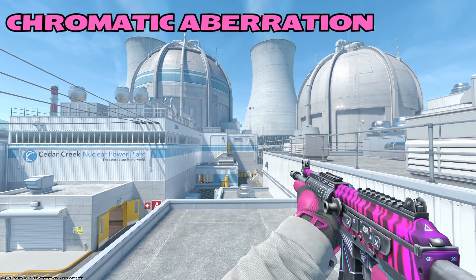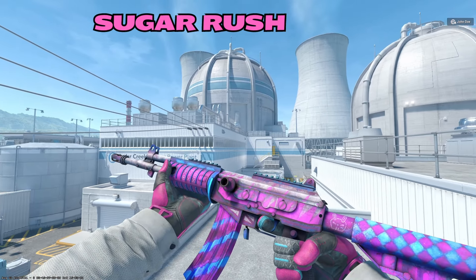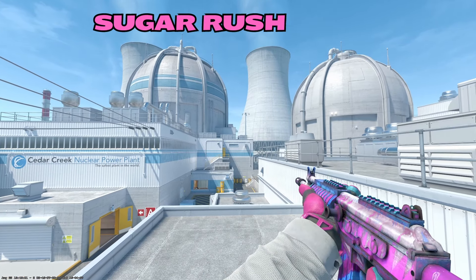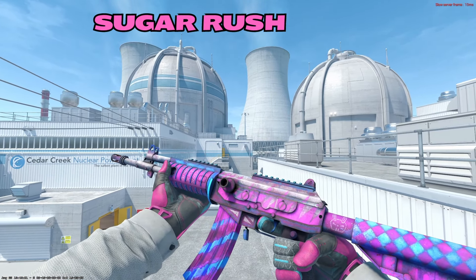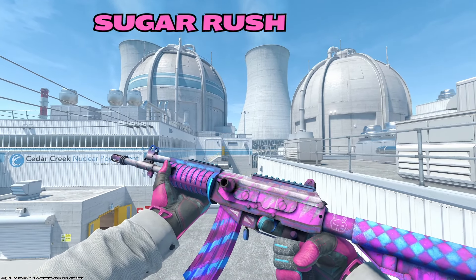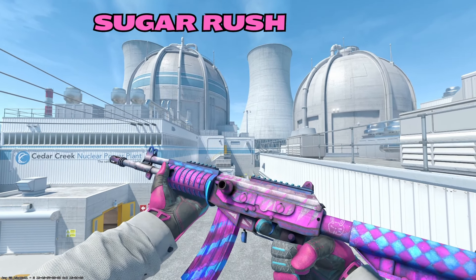Our second Khalil is going to be the Sugar Russ. I never realized how worn this thing really looks, but it is a cool skin. Again with the cotton candy color theme — very lovely skin — and the magazine kind of looks like it's melting, like this gun was made out of candy and it's melting in the heat of battle. Very cool.